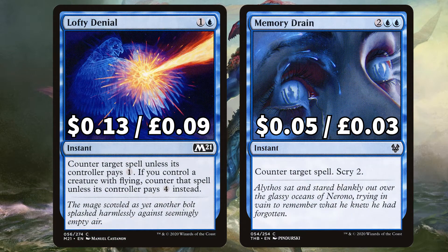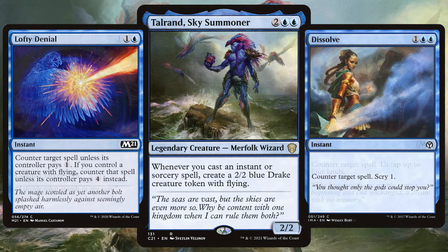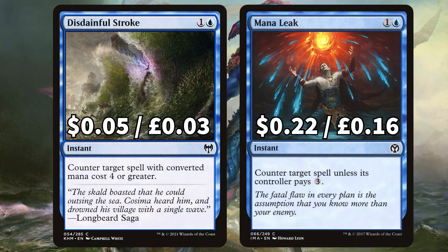There's Lofty Denial to counter target spell unless its controller pays 1, paying 4 if you control a creature with flying, and Memory Drain to counter target spell and scry 2. We want a bucket load of counterspells in this deck, as our main army will be those bird tokens from our instants and sorceries that we'll be getting from those Talrand triggers. Because of this we'll want to control the board, stopping our opponents from building any sort of momentum whilst building our flying army. Finally for our last two counterspells, there is Disdainful Stroke to counter target spell with mana value 4 or greater, and Mana Leak to counter target spell unless its controller pays 3.